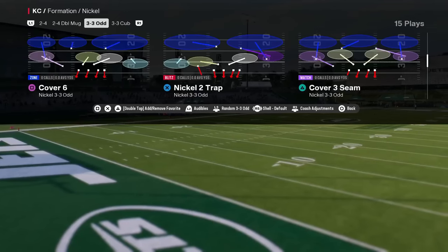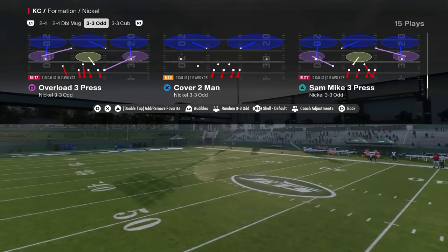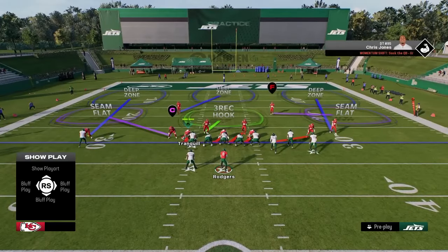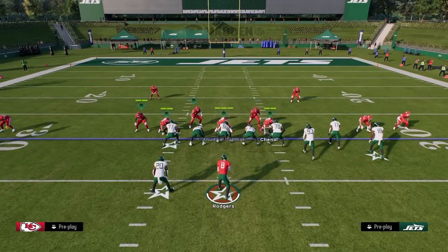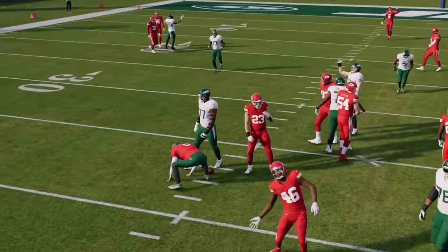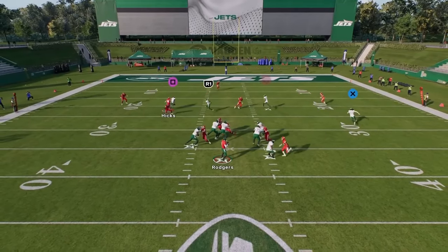The cool part about this defense is you have Cover Four Drop, Tampa Two, and some matching concepts like Cover Six and Cover Three Seam — so you have match plays, zone drop, and man plays. To set up the Overload Three Press blitz, you show blitz and it blitzes a guy into the A-gap. User the opposite side A-gap, and often you get that really nice five-out blitz.